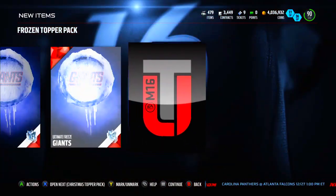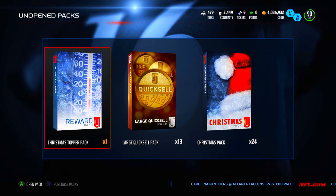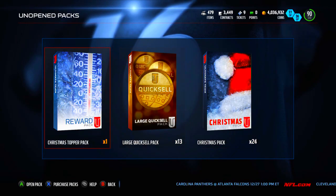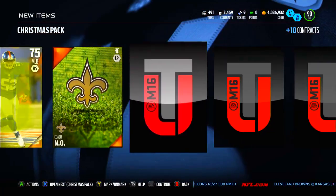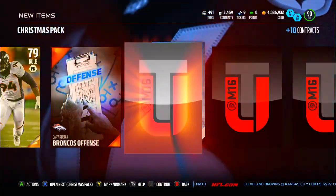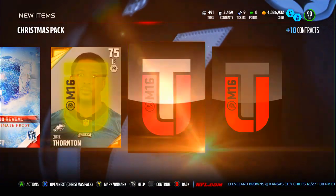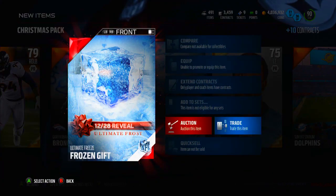Oh yeah, Ultimate Freeze Giants! Ultimate Freeze Giants again — I'll take that, it's not too bad. Those are going for around 7k, probably gonna decrease because of these but not too bad. We'll open some Christmas packs before we open the crazy topper, because that's gonna give us a Ghost which is nuts. We're gonna get a bunch of random gold cards in these and one gift is always guaranteed. So we'll break them down real quick every time we get them.